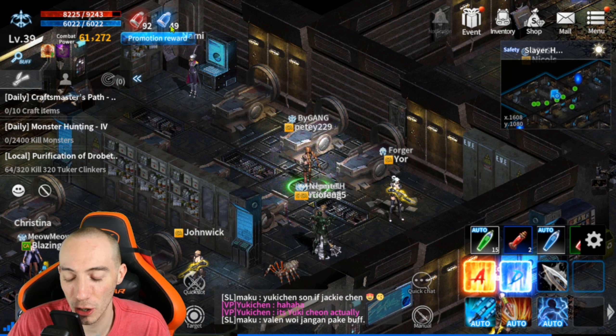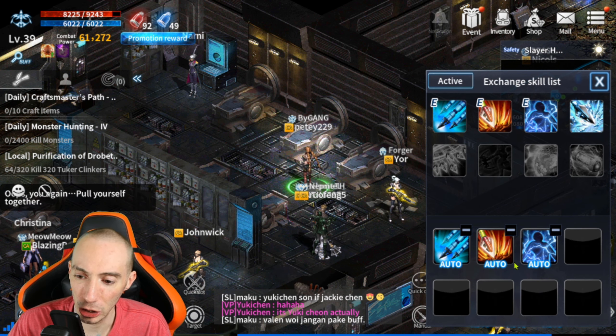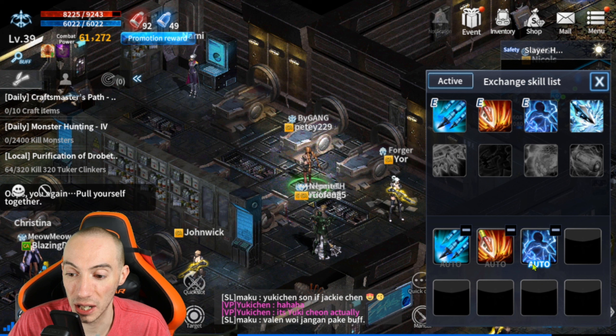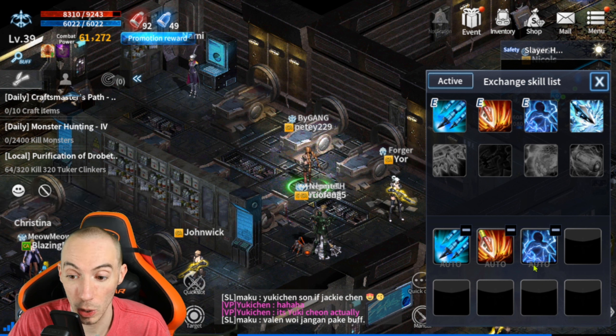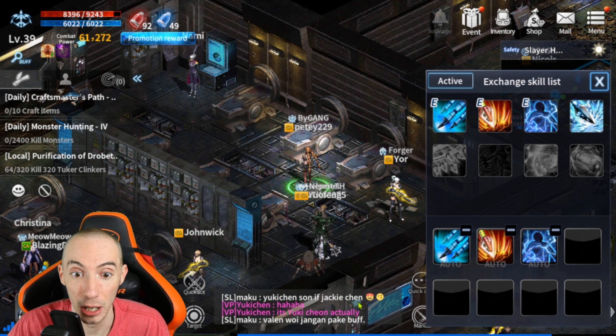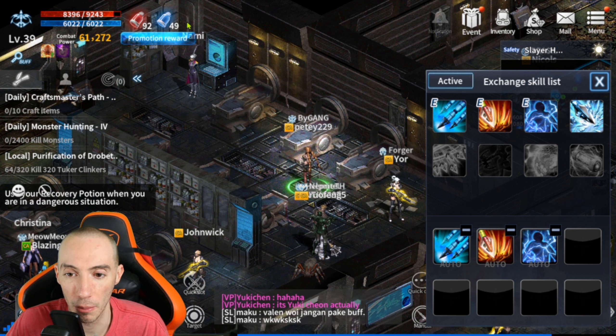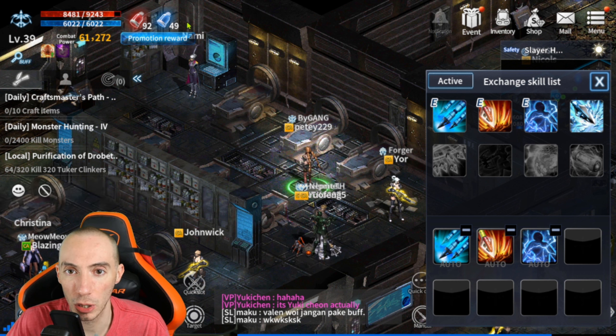One thing you can do to save your mana potions is turn off your skills — put them all off on auto so the computer will not use them during AFK grinding. When you set it to auto combat, your character will just do basic attacks and use no mana. This can be a bit slower for killing monsters, but there is a counter to this.